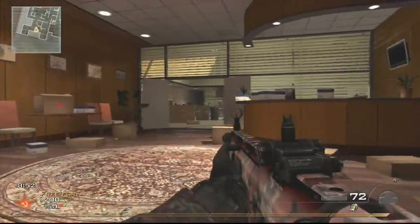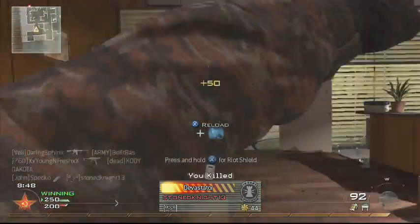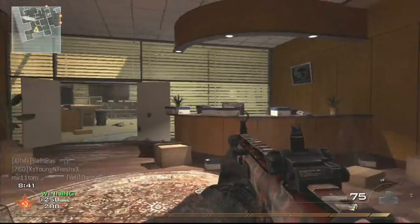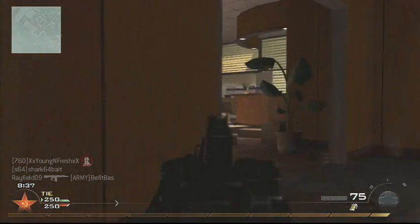For killstreaks I've got harrier, chopper gunner, and nuke. In this one I get pretty close to the nuke — I think I get two or three kills away from it — but I die because somebody spawns right behind me.